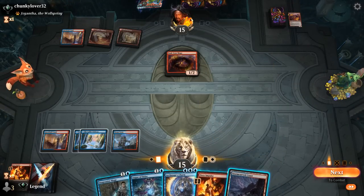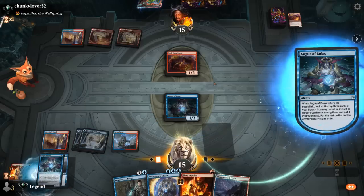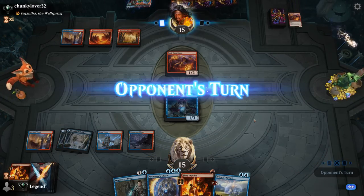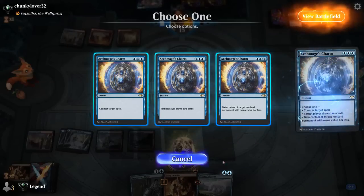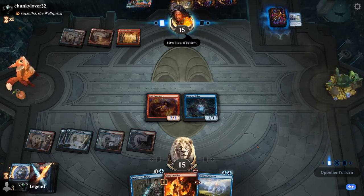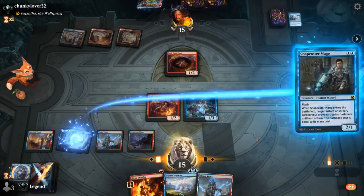Playing Augur of Bolas first ensures we have a Wizard in play before Snapcaster. We can still keep up Charm, and Wizards' Retort is nice too. Opponent casts Mentor's Guidance — how about we steal Soulscar Mage in response? That's also an extra Wizard for our synergies. There's another Soulscar now. Snapcaster gets back Flame — probably going to be enough for a concession, but we'll see.